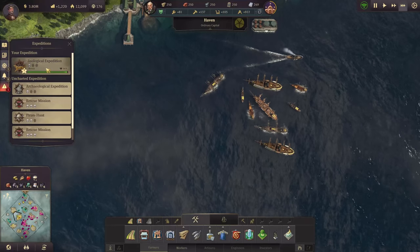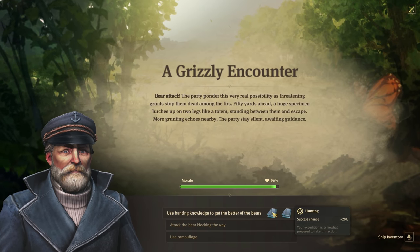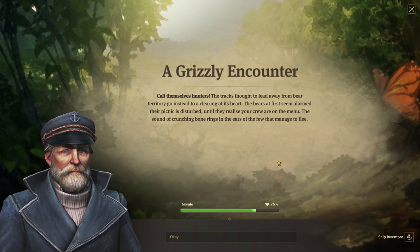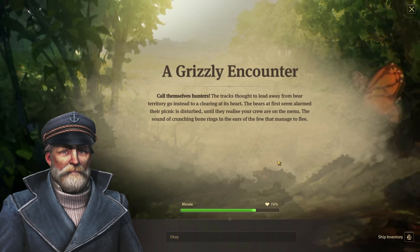Let's go ahead and check out another event. Now we have a bear attack. Hunting gives us a 20% chance of success. And there you go — sometimes you get a success, sometimes a failure. But as you keep continuing, eventually you should be able to get some rewards for all your trouble.